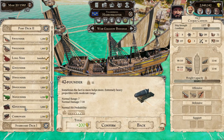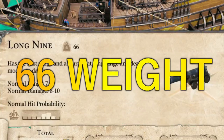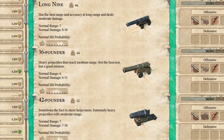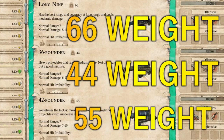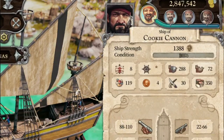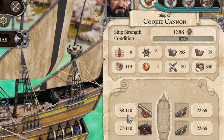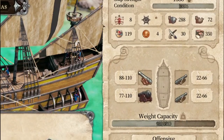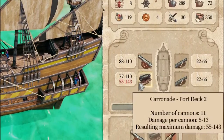What's the difference between the long 9, the 36-pounder, and the 42-pounder? It comes down to weight. The long 9 has 66 weight, while the 36-pounder is only 44 weight and the 42-pounder is 55 weight. The long 9 is the best choice for long-range combat, and with skills that enhance long-range combat, it becomes even more versatile.